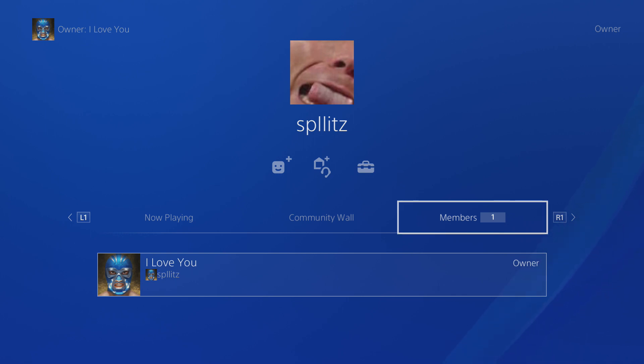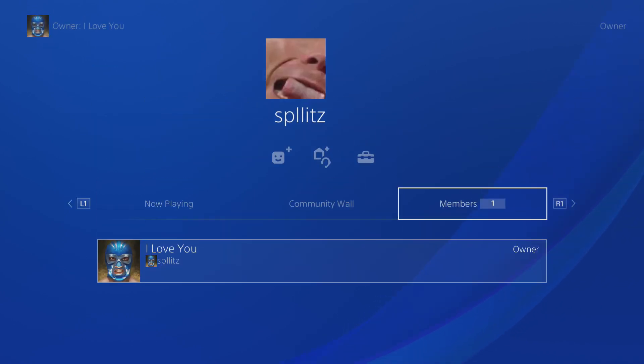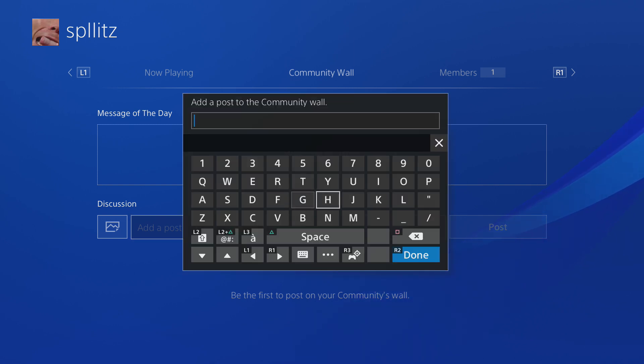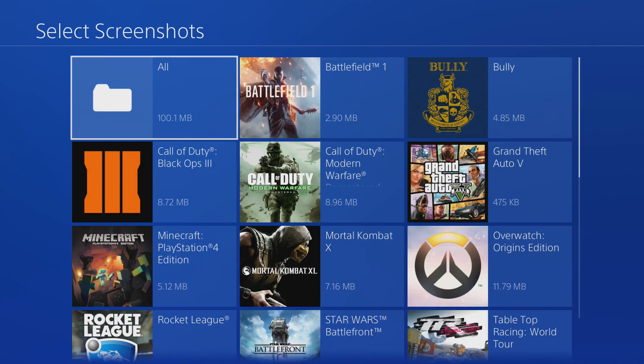You guys can see — if people join you're going to see a whole bunch of people that have joined your community, your friends and all that. The community wall is where people can write messages and say like 'oh hey guys let's play Overwatch' or stuff like that. They can also post a picture if they wanted to.